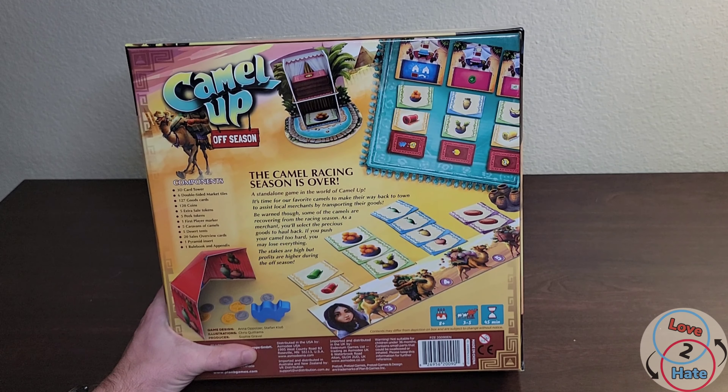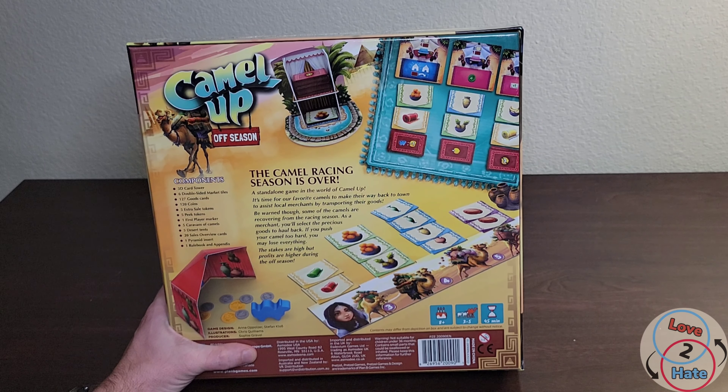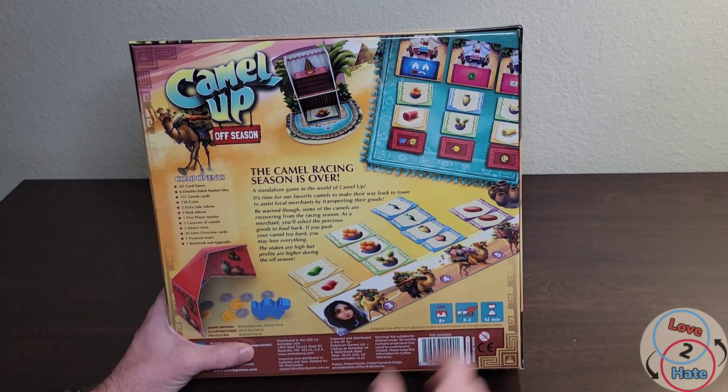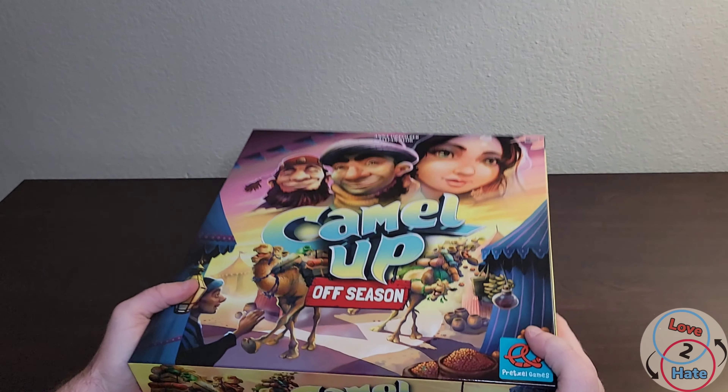Let's take a look at the back. It says: 'Camel Up Offseason — the camel racing season is over. A standalone game in the world of Camel Up. It's time for our favorite camels to make their way back to town to assist local merchants by transporting their goods. Be warned though, some of the camels are recovering from the racing season. As a merchant, you'll select precious goods to haul back — if you push your camel too hard you may lose everything. The stakes are high, but profits are higher during the offseason.' All right, let's go ahead and get this open.